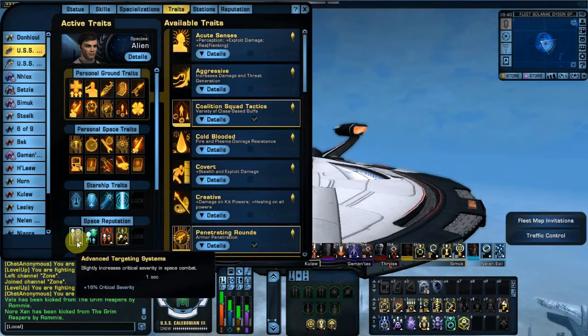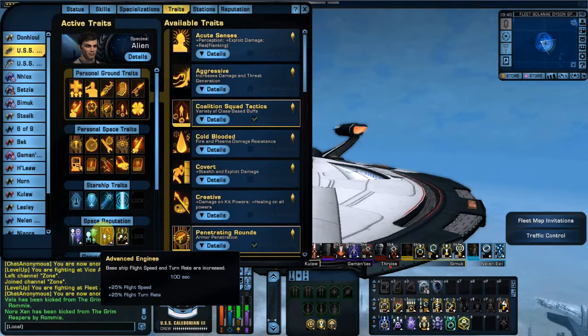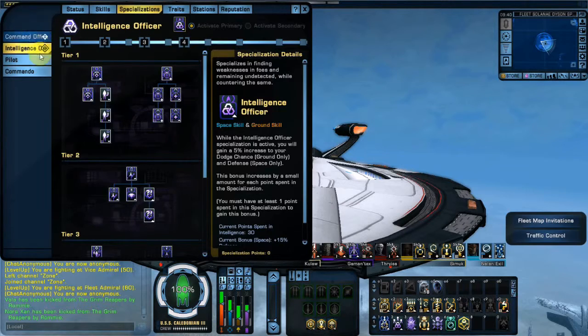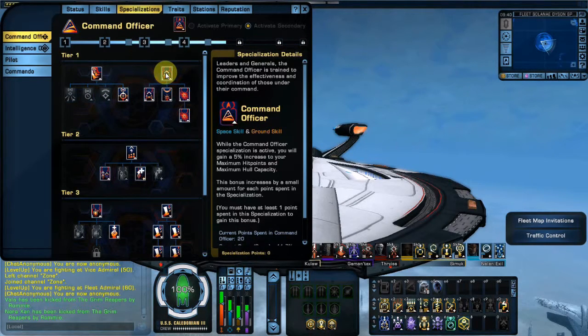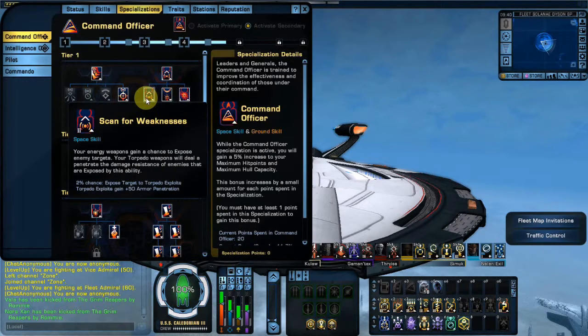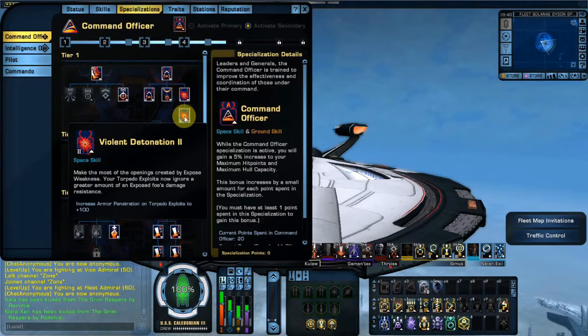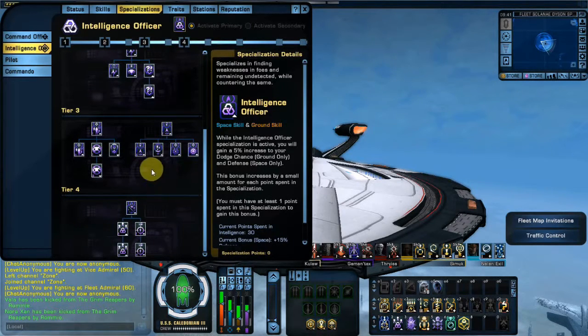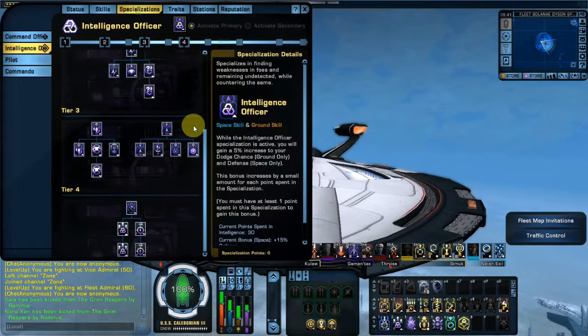I've got my build set up for maximum torpedo in-your-face damage. I think that's the only real torpedo damage here. And Intelligence — one of the things I like most in Intelligence are all these space flanking abilities. So if you have outflanked the enemy and then you've got all these torpedoes, it is pretty darn devastating.